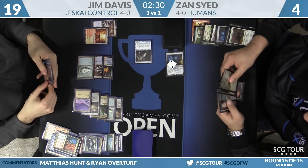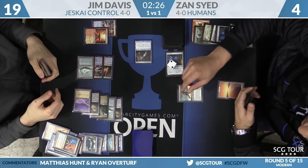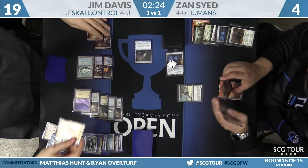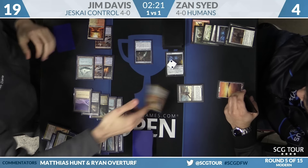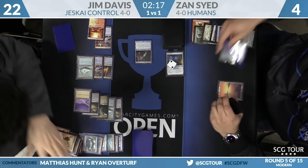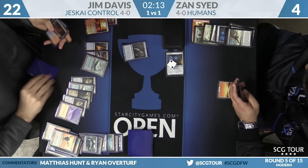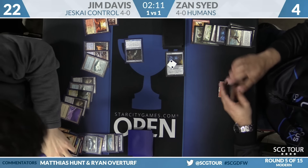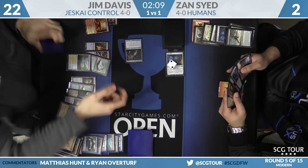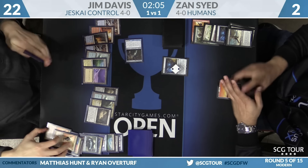Zan vials Kitesail Freebooter into play — Jim just says he has another burn spell. Lightning Helix — Zan is down to one. Now the Freebooter takes the blocker as Jim has a Cryptic. He can snap the Cryptic, snap attacks for two, then bounce Snapcaster with Cryptic, recast Snapcaster, and Bolt Zan to finish. Two minutes left.